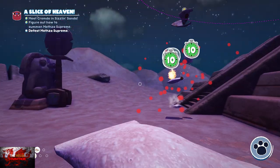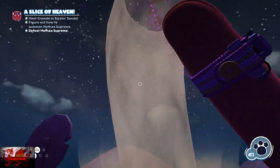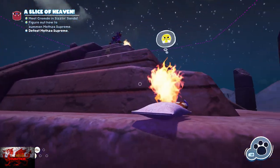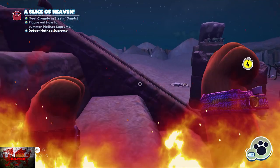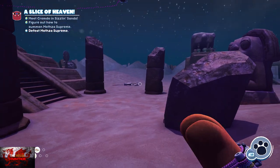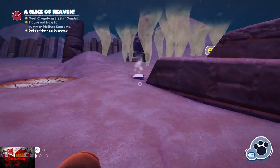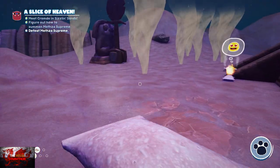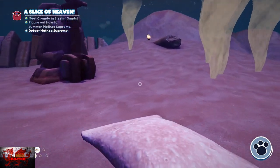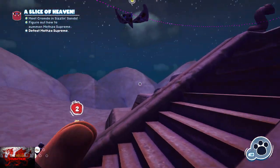Wait until the hurricanes calm down, then put a Bombino in such a position that he sucks it up and hits himself. Place it on the opposite side to where the Mozza Supreme is and that will hopefully hit it and end the fight. This phase can be more luck than skill — it can take mere seconds or a couple of minutes, but it's still easy enough.